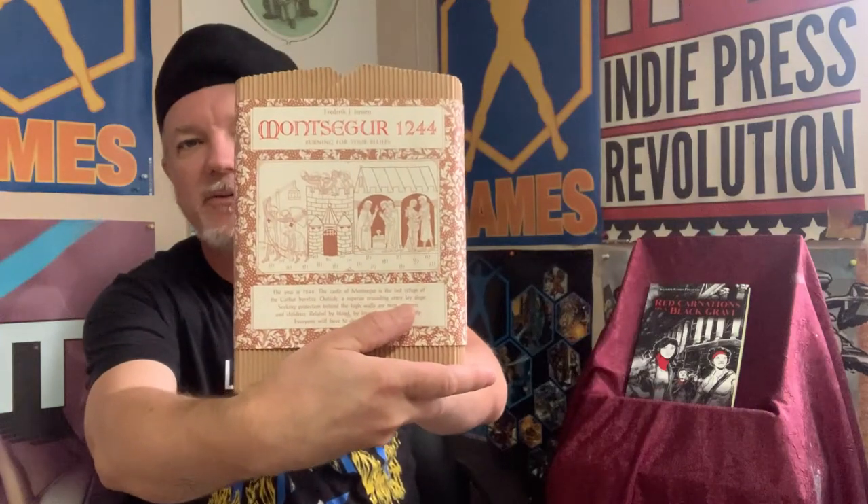One thing to note is that you go into this game knowing your characters are going to die — it doesn't have a happy ending because the Paris Commune did not have a happy ending. Your characters are going to die, be put in prison, exiled, or sentenced to hard labor. In this respect, Red Carnations draws a lot on an earlier game, Montsegur 1244, which is a game about the doomed Cathar heresy in southern France. It's a very fine game we carried here for many years until we sold every copy and it went out of print.